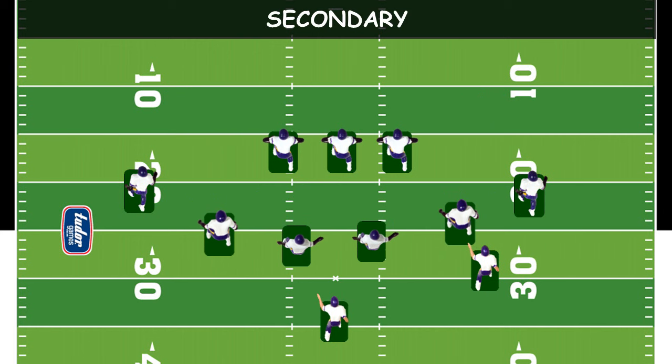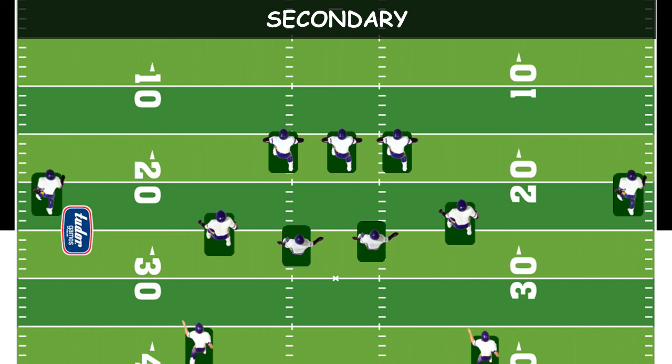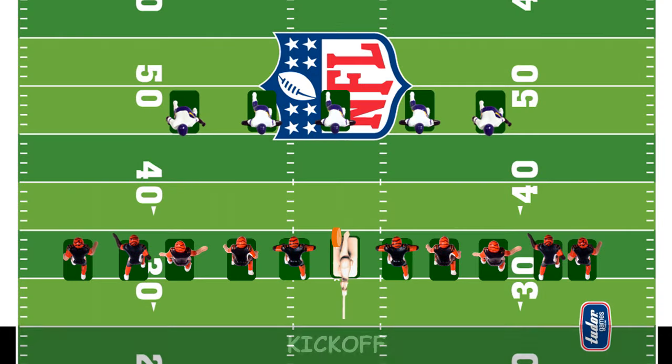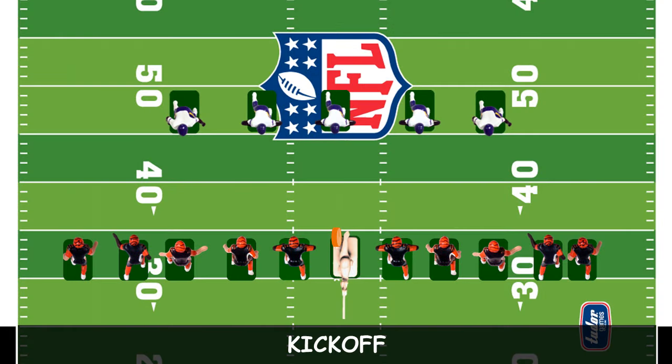The defensive backs, sometimes called the secondary, are the widest and deepest players. They consist of two cornerbacks and two safeties. They try to prevent receivers from getting open and tackle runners that get downfield after the catch. A kickoff is a place kick made from the kicking team's 35-yard line to start each half or after a score.